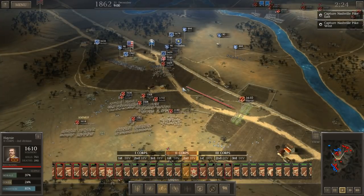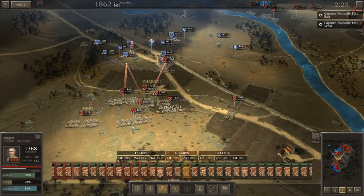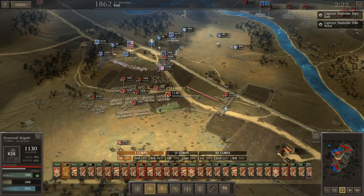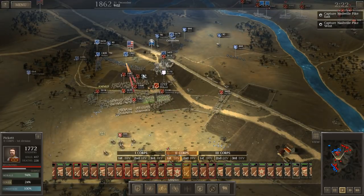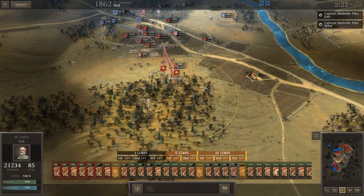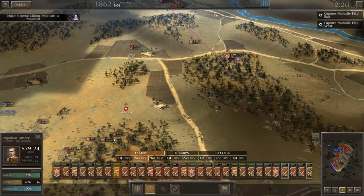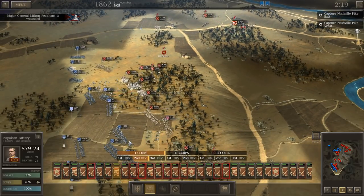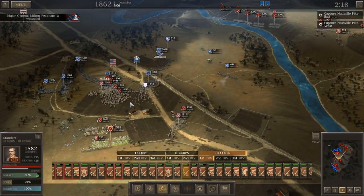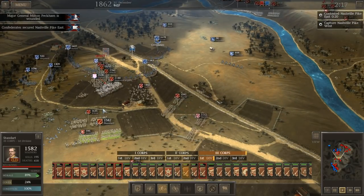These two brigades are probably going to get chewed up and not accomplish much. I probably should have waited for the brigade coming across the river before launching my general assault — it would have given me better odds to overwhelm them hitting from front and rear. Meanwhile, all these troops down here cannot help defend this roadway, which is really the enemy's escape route. If the enemy loses this defensive position, they're going to lose the battle, because this is their avenue of retreat.